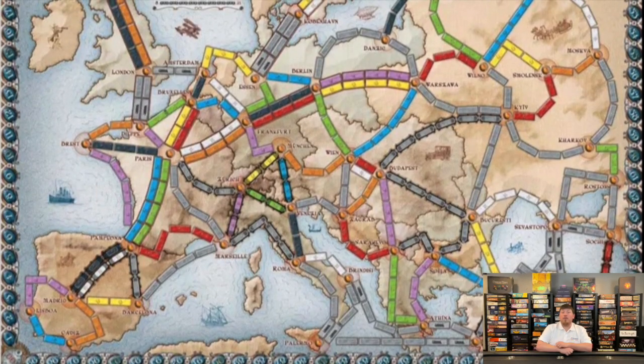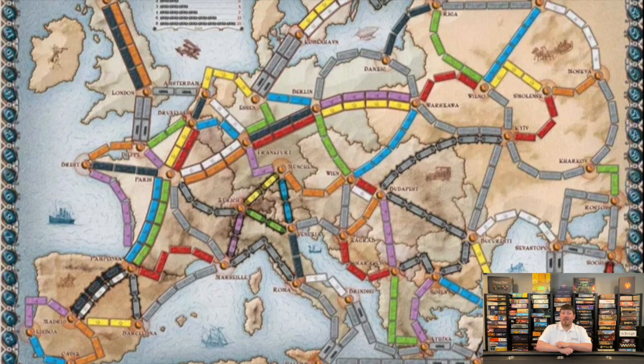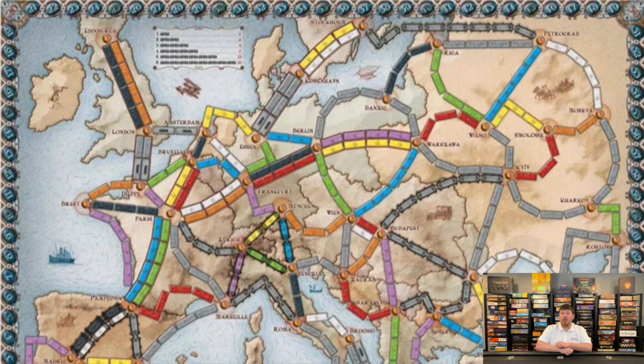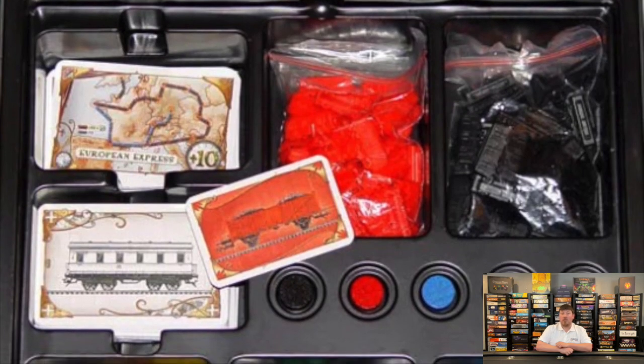In Ticket to Ride Europe, the concept still stays the same. We've just got a new map, and we're still trying to fill in our different types of destinations. However, this comes with a little bit of change. At the beginning of the game, you have a much better setup with your routes. Unlike the original game, where long and short routes were mixed together, you actually have two different decks — a deck of long routes and a deck of short routes.